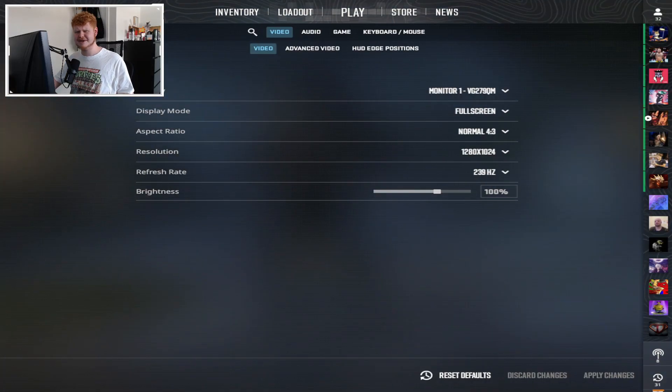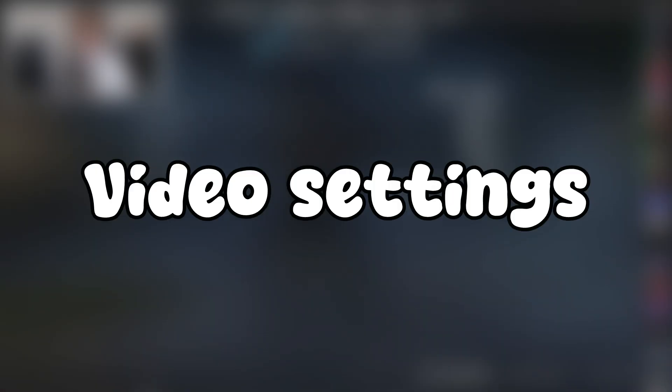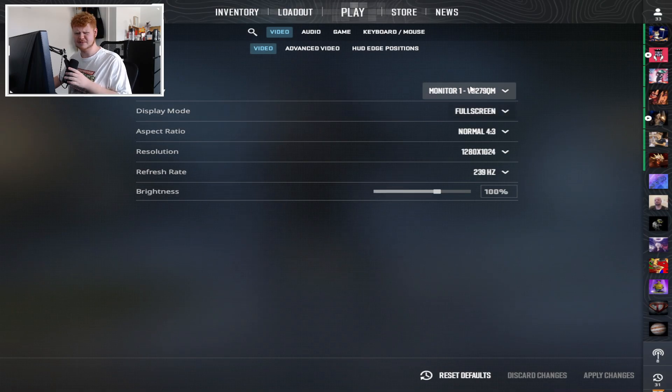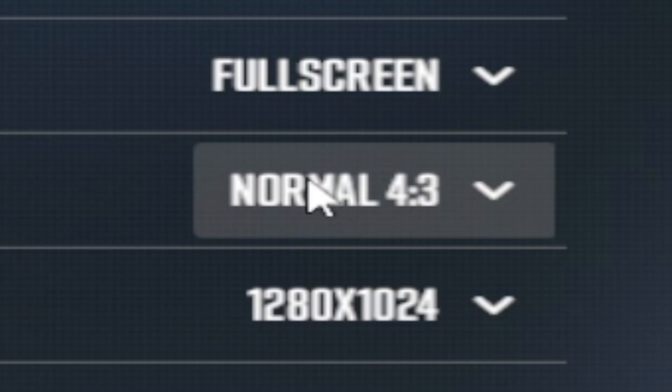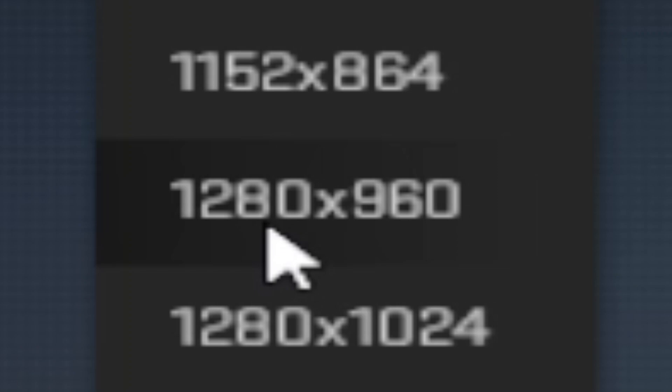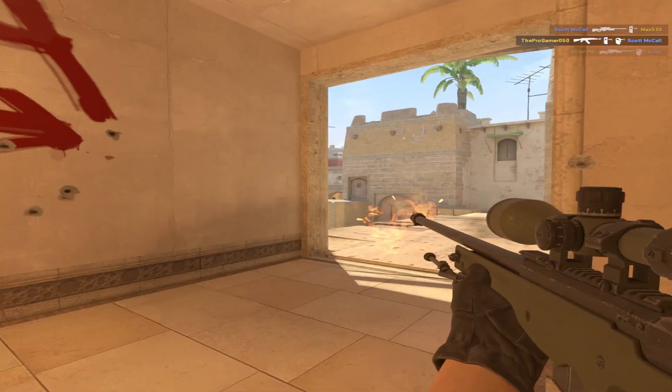First off, obviously you have to launch the game and go to the settings menu. Let's start with the video settings. For display I'm using my main monitor and for display mode I'm using full screen. Recently they added full screen windowed which is way better for alt-tabbing but I just don't like using it. For aspect ratio I'm using 4x3, which is actually not true because I'm using 5x4 but for some reason it displays as 4x3. Before this I used to play 1280x960 but I swapped to 1280x1024. Not that 90% of the pros use the same resolution, but just what feels good for you and what you perform best on.